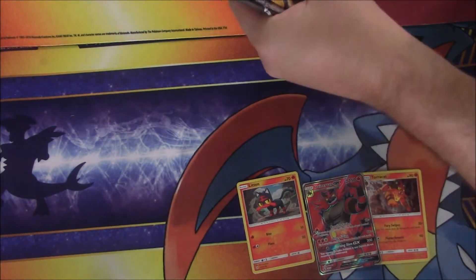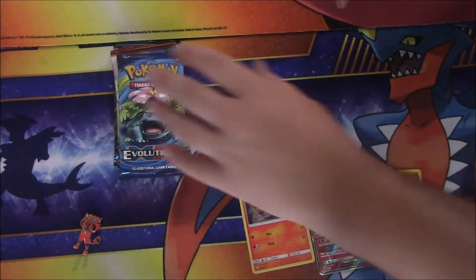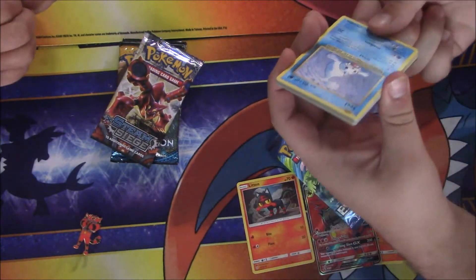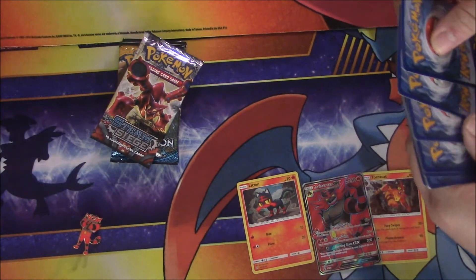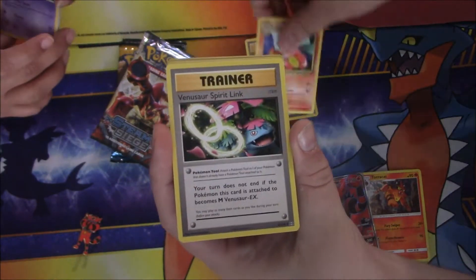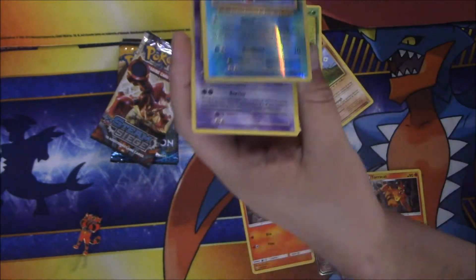I think we're gonna go this way. I don't want to do Evolutions first — it's been so good to me lately — but I'll go ahead and start with Evolutions. What is it, three and two? Yeah, those are three and two. Got a Super Potion, a Charmeleon, Venusaur Spirit Link, a Seal, Charmander, Diglett, Drowzee, Caterpie — ooh, reverse Seal — and a Mewtwo regular rare.